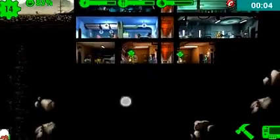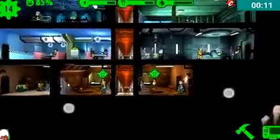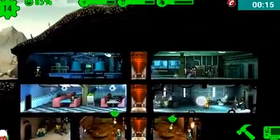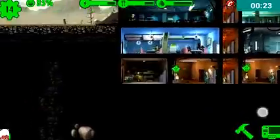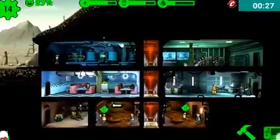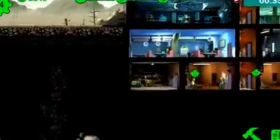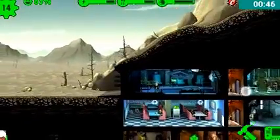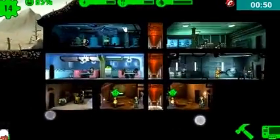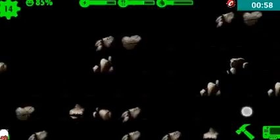Hey everybody and welcome back to some more Fallout Shelter. If you guys notice there's two V symbols down here, which I'll get to in a minute. My shelter looks different — I don't have a guy with a fat man over here anymore. I got in here to record just an hour ago and had to redo a bunch of stuff because I noticed a radroach attacking the water treatment. It spread to the free rooms and killed half the vault, so I restarted.